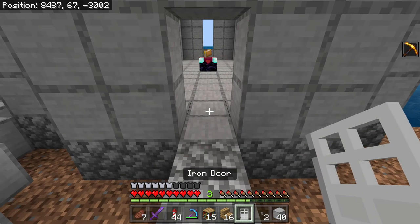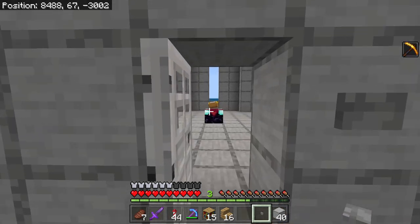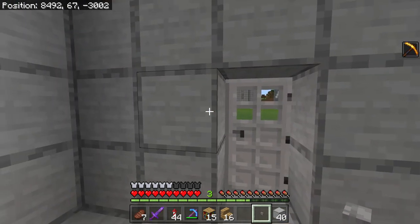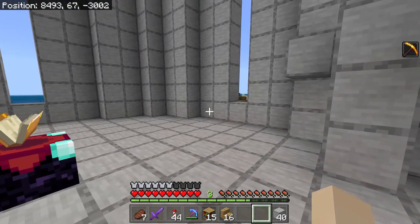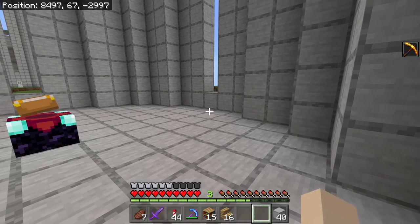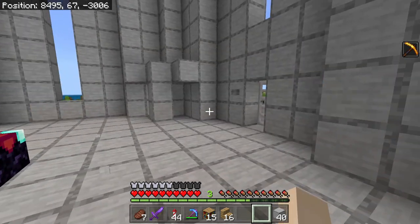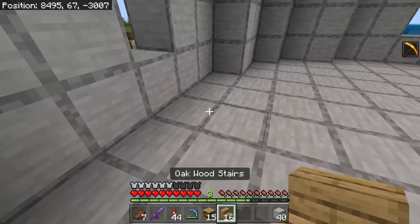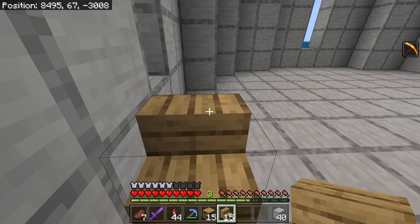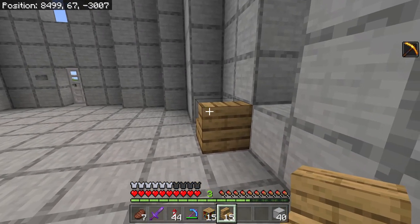So I can get in. Yay, I can get in. All right, so the elevator is going here, going up. And I'm just going to put the stairs over — actually, over here would be best, away from the elevator. So I'm going to put in this, just nice and simple.